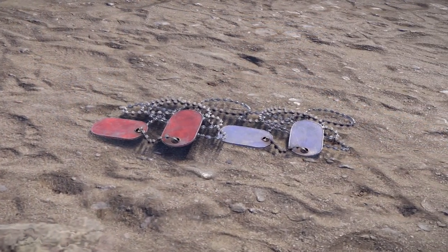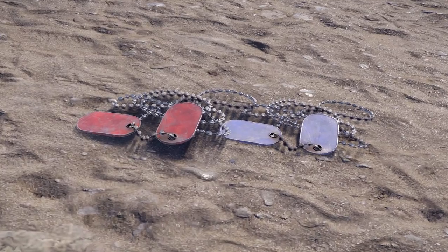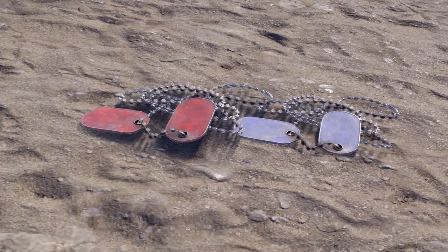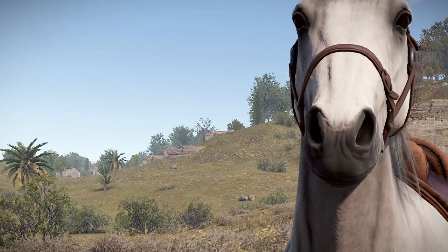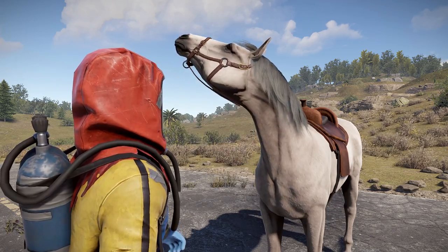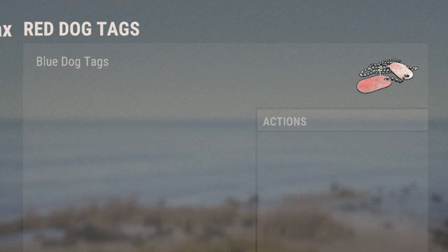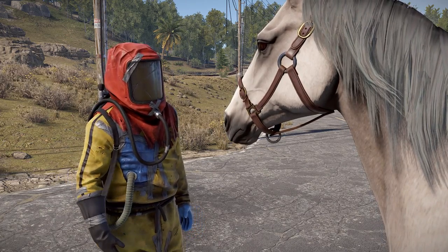A couple of other new items have crept onto the staging branch too. First up, some dog tags — which don't have anything to do with the pets branch, but rather seem to be event related. No word on what that event is yet, but feel free to guess in the comments. Interestingly, the red dog tags say they're blue dog tags — likely just a bug that'll be fixed soon.